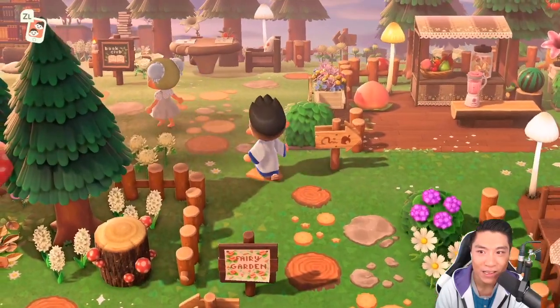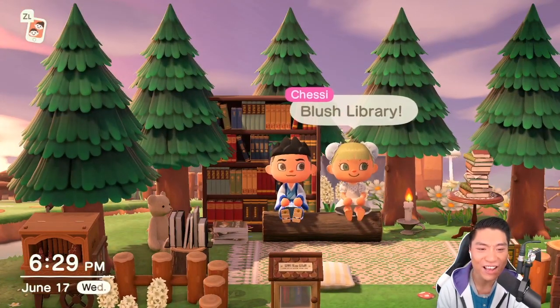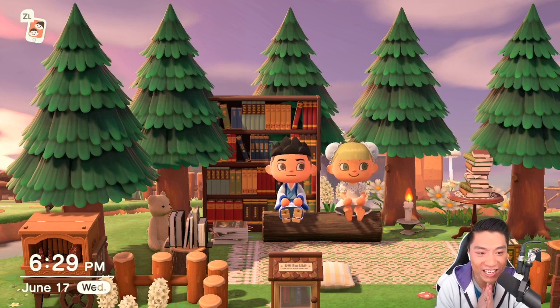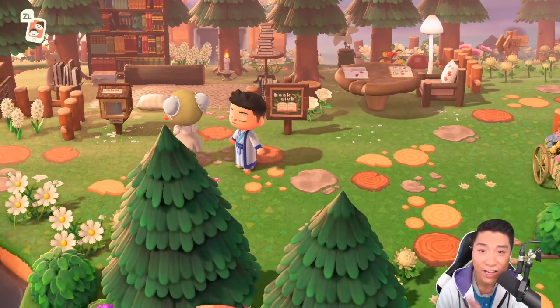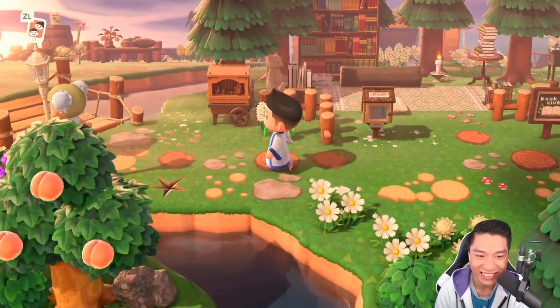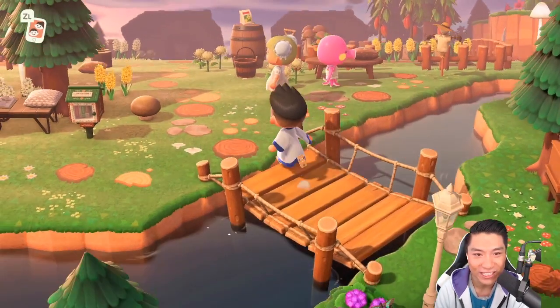We're done with the fairy garden and the market and we're heading up north here to the book club. I love the way she uses all the signs to label what these areas are. Blush's library — I'm so inspired. I want to change my island to fairy core, cottage core vibes. I just love how she uses the magazines to set up the library vibe, the stack of books, the candles. Diagonal bridges — you know how much I love diagonal bridges, guys. And hi, Marina — Marina's so cute.